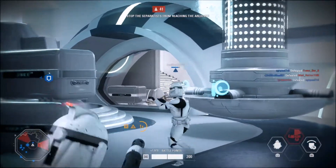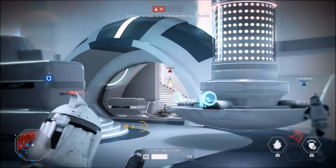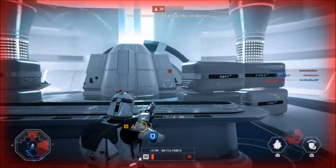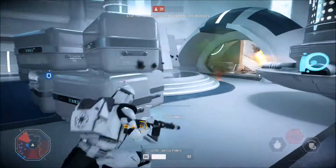The second star card I chose was the Bounty Hunter star card. It lets me earn battle points at a 20% faster rate, which gives me the chance to deploy around two to three heroes per game, and that makes my score go up that much more.